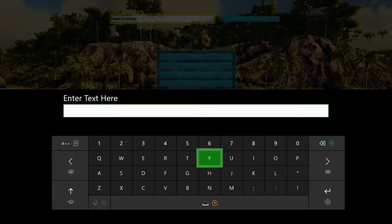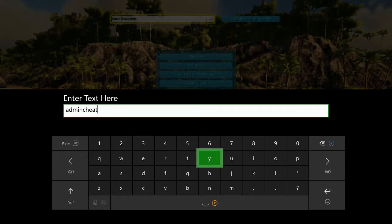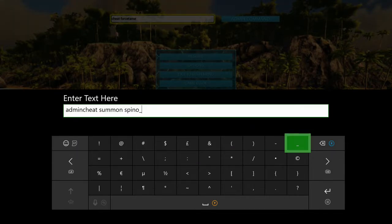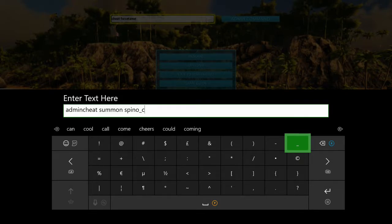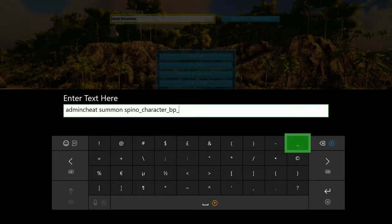This is the command that you need: admin cheat, summon, Spino, underscore, Character, underscore, BP, underscore, corrupt, underscore, C.